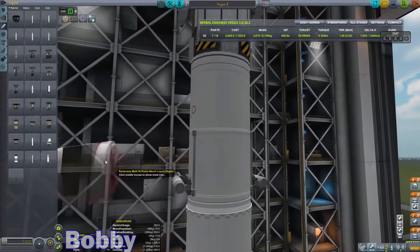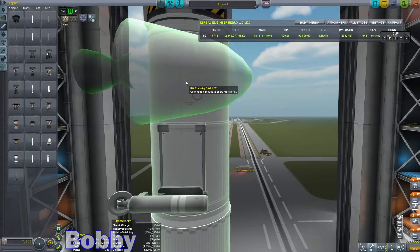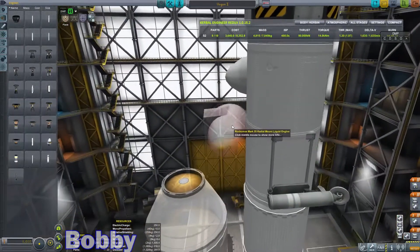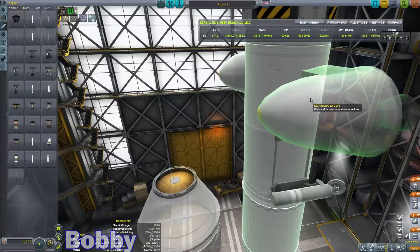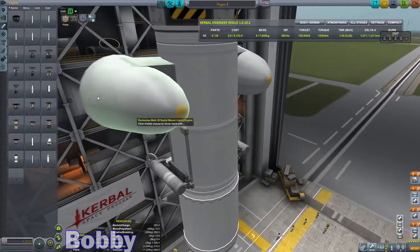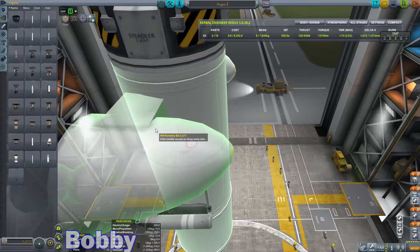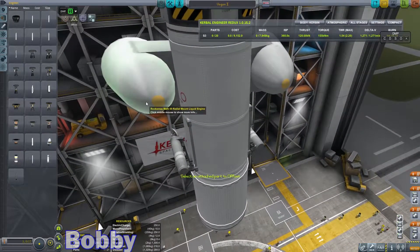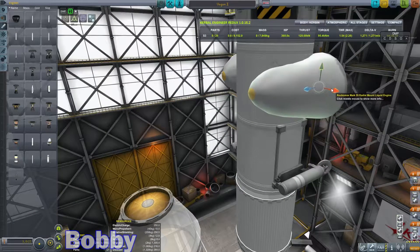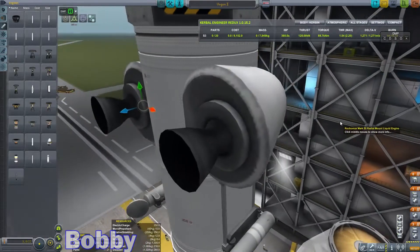We're doing this completely experimental. I have to rotate this guy. Docking ports — I would have thought they would have been under specialized construction. Oh wait, there is a docking port. I do have docking ports! There's the shielded one and the regular one. So I had docking ports all along.